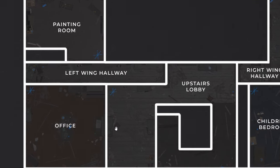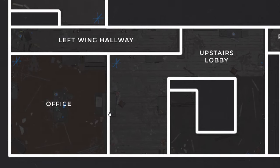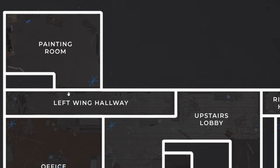The left wing hallway doesn't have a whole lot — it looks like another looping area. It looks like stairs but it could just be a door frame. You come down here and just loop around a table, then come back.